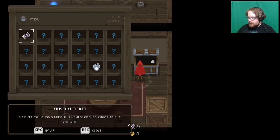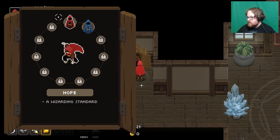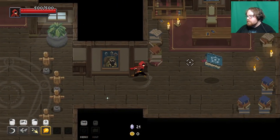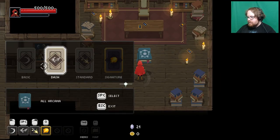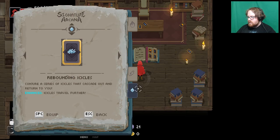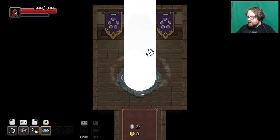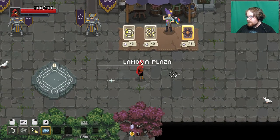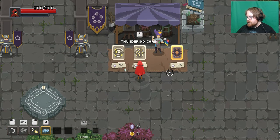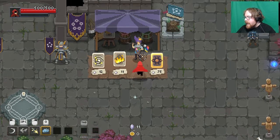We currently have the freezing sprite and a ticket to Lenova — the newly opened Chaos Trial exhibit. Was it literally just to make us shiny? These are the spells you can have. We can pick a bunch of different ones, so let's go with ice this time because I've never seen that one. I've never used any of them except the other one.